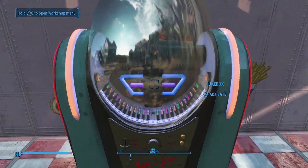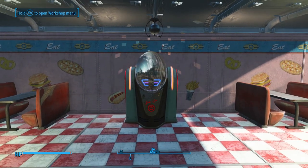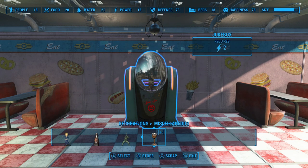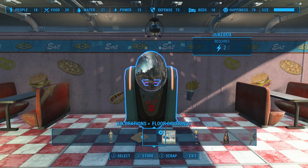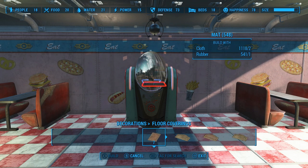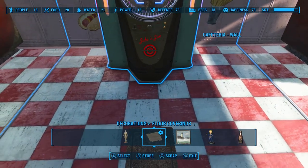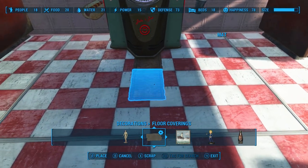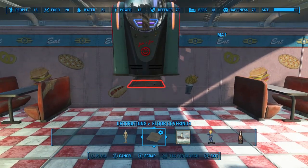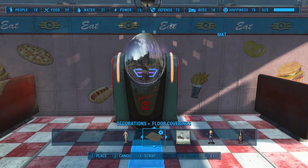We're going to turn that off by just activating it. And then, if you want to get a little closer, you can use the rug glitch that I showed you guys the other day. Now, you can decide for yourself how far you want it to go into the wall.